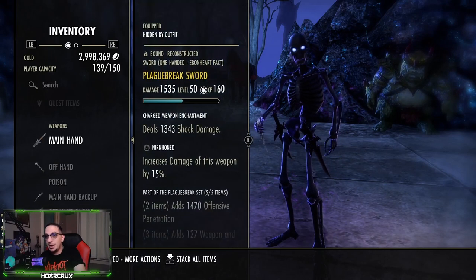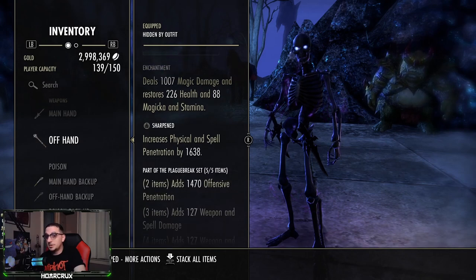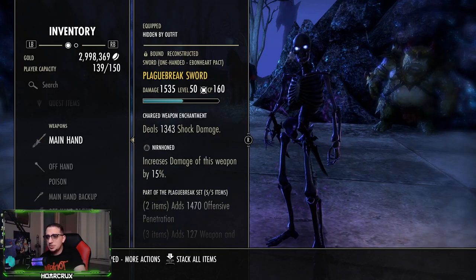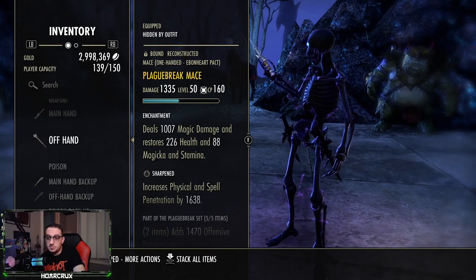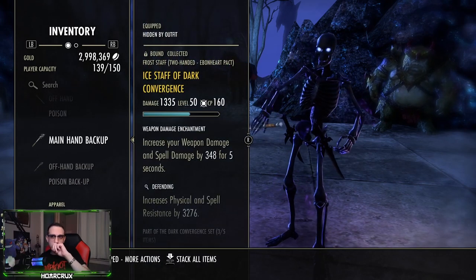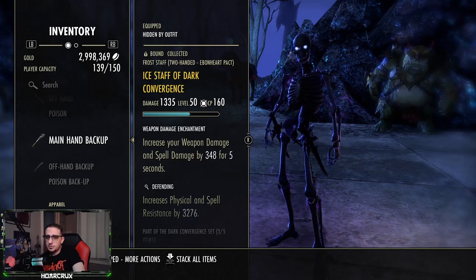We also did bomb the Emperor — that was not a joke, I didn't know he was the Emperor at the time until I went back and looked at the campaign. Pretty funny stuff. Traits-wise: Nirnhoned for your main hand sword, and off-hand running Mace with Sharpened. With a 500 Battle Spirit ultimate on this build you get around 22,000 spell and physical penetration, so it's very high — you don't really need any more than that.